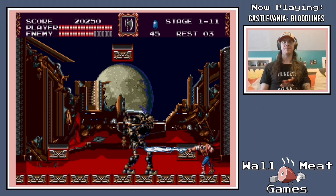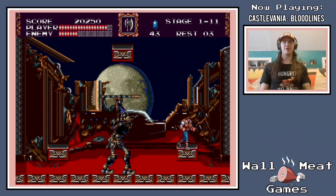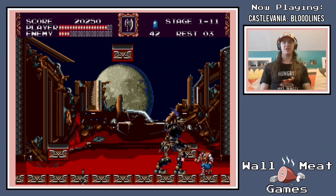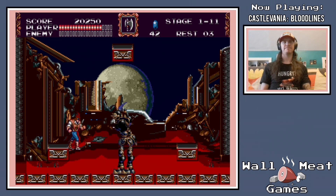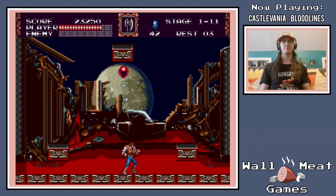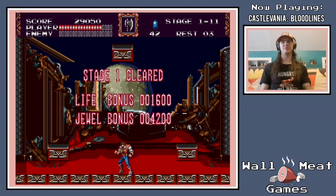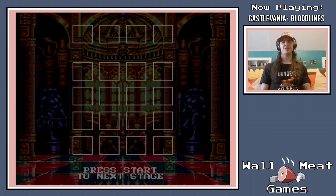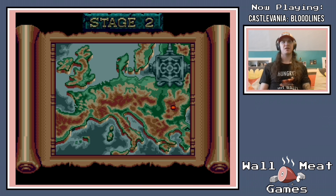We've got our first boss here. Just keep aggressive on him and he'll go down pretty easily. You'll see that I did get hit once there so I lost my whip upgrade. Now this is one of the only classic Castlevania games that I can remember where you do have limited lives and continues. But you also have a password system that alleviates that somewhat. It can be a little frustrating though.